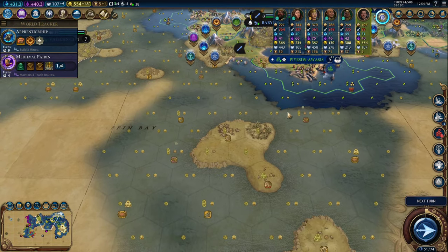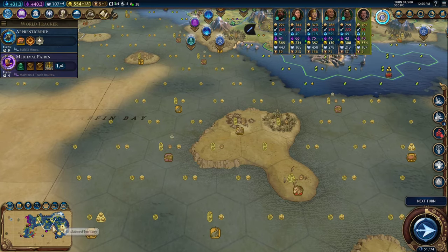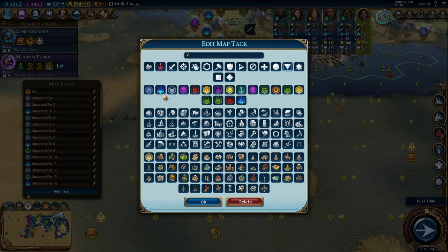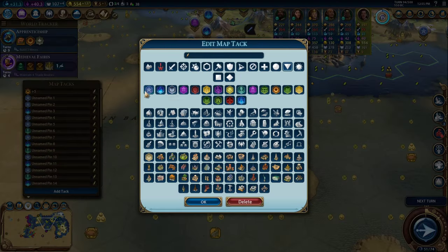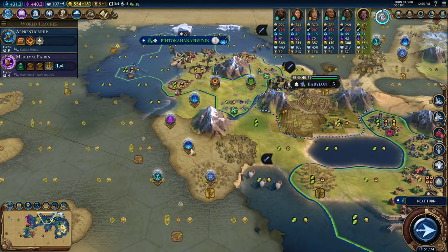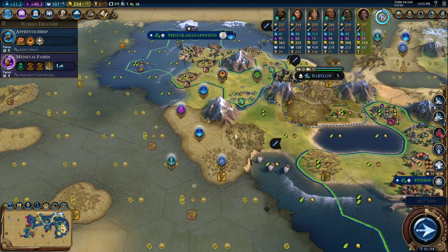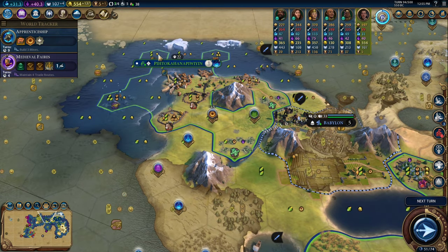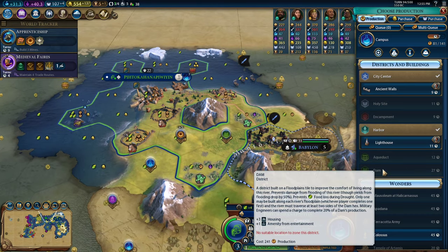Where am I settling next? I kind of like this settle next. This is a reef, so there could be a campus there. I have to settle on the stone rather than get the chop so this doesn't have very good production — that's probably not a very good city in fact. I think I'd rather get this city down so I can start working on the diplomatic corridor and get the spaceport city shored up. We do have dams unlocked. We need to place a dam, right? No suitable location — there is a suitable location right here, what are you talking about?